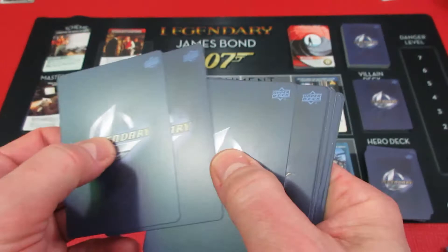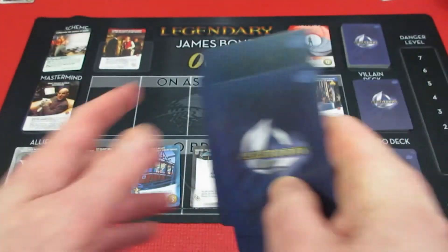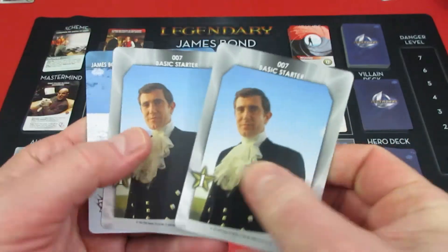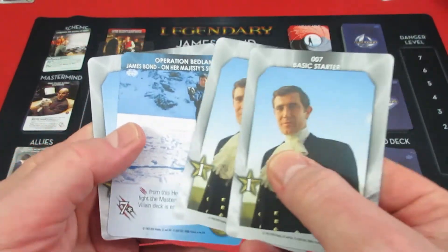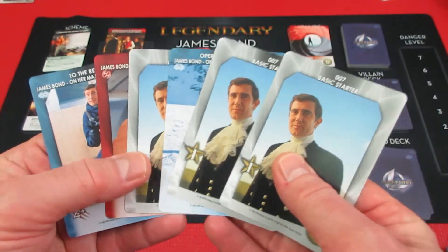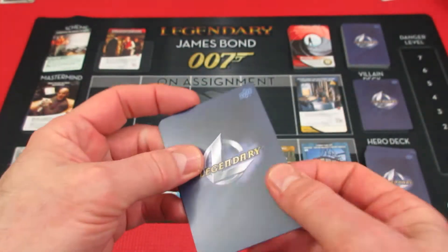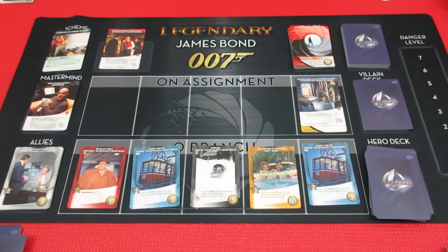Good showing there George. He draws 6 new cards: basic, basic, and a 7 attack card — but you can't use that against Blofeld. Lots of basic stuff but he's gonna have 9 attack total, just not against Blofeld. And Blofeld's 9 to hit. Great turn for Lazenby.